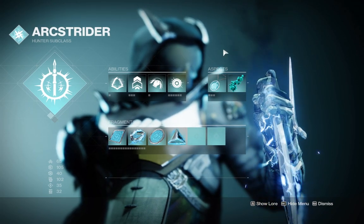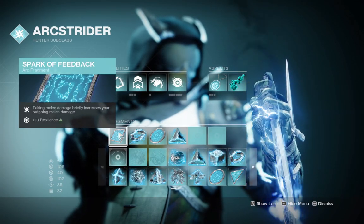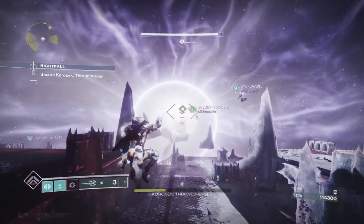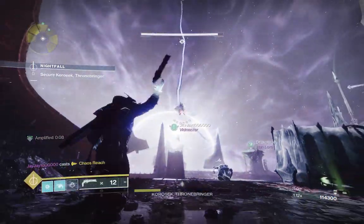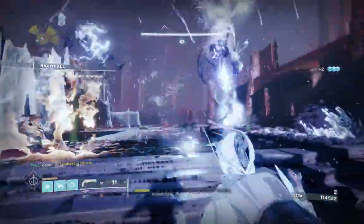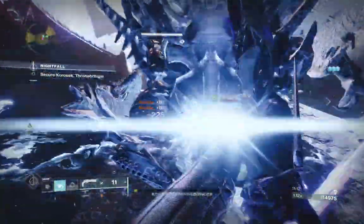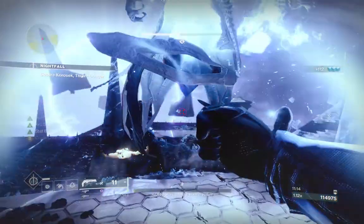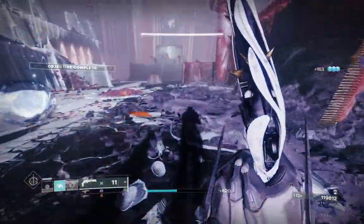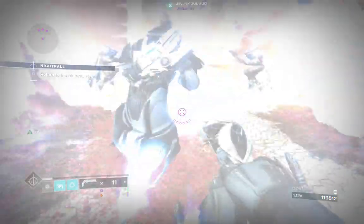Your fragments are completely up to you, but these are the best I've found for this build. First is Spark of Feedback — since we take a lot of melee damage, it increases our outgoing melee damage in return. Next is Spark of Shock, so arc grenades also jolt targets and we don't have to rely solely on melee to jolt. Then Spark of Magnitude, which gives pulse grenades a longer duration — you can swap this for any fragment you need. Finally, Spark of Resistance for more overall damage resistance.